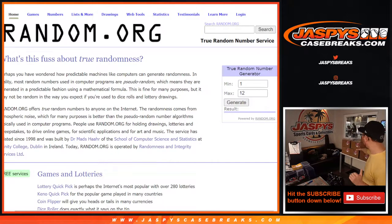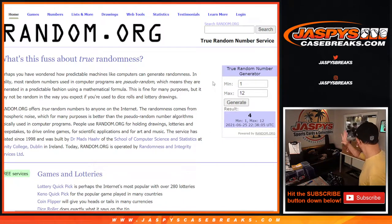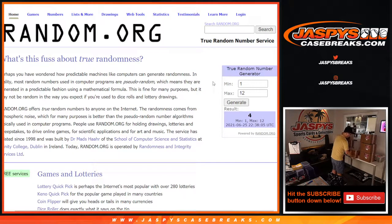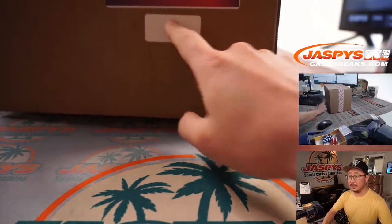Now we're going to select a box. I brought all the boxes over here. We have boxes 2, 3, 4, 6, 7, 11, 9, and we have the boxes stickered right here too. You can see the white labels on the boxes in the background, so we're going to generate a number between 1 and 12. There's only 12 cases of this, and if we generate a number that's already been done, we'll just generate again. 4. We have not done 4. 4 is right here.